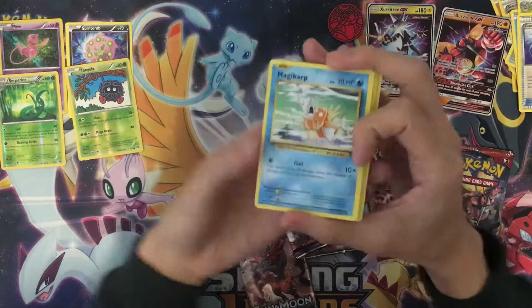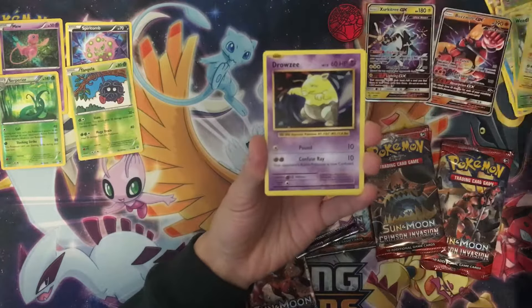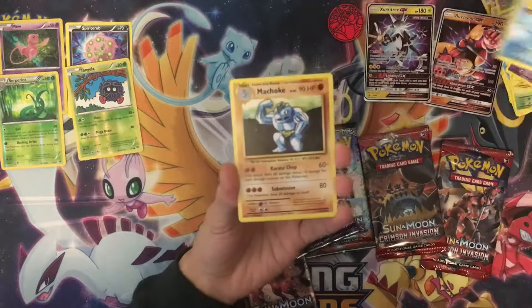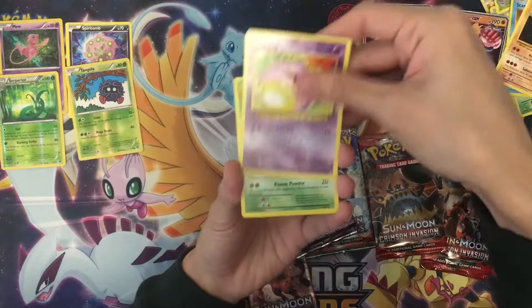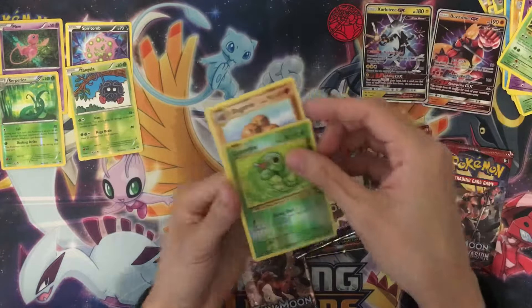Evolution pack: Magikarp, Venonat, Gastrodon, Drowzee, Steeyu, Machop, Koffing, then a Kakuna reverse holo, Caterpie, and a Dodrio.